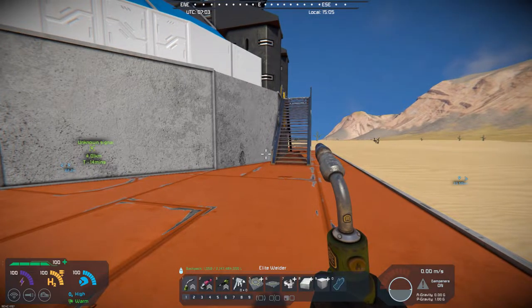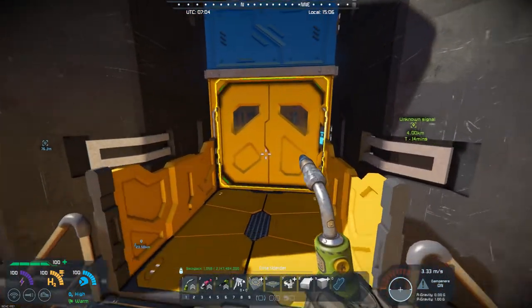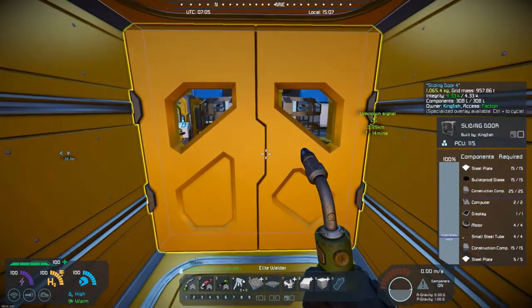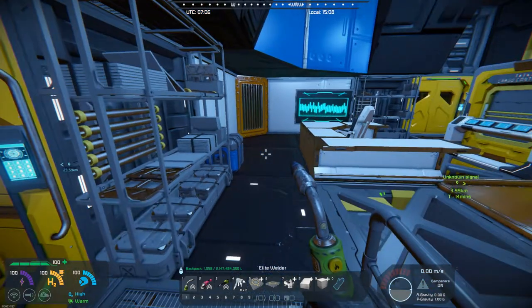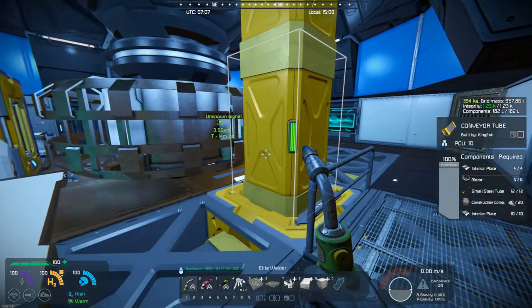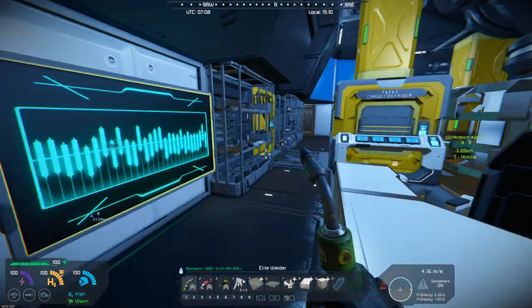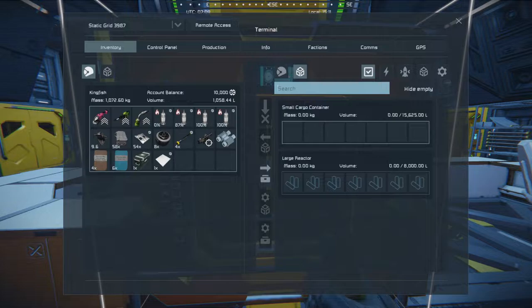I'm in creative mode so I didn't have to build it all, but I dropped it down and did not realize exactly how large it was. If we go inside, there are four different entrances. Basically you've got this large nuclear reactor — he's got conveyor ports set up, a single cargo container which you can fill with uranium and fill up the reactor. You'd probably never have to worry about power again if you had access to that much uranium.